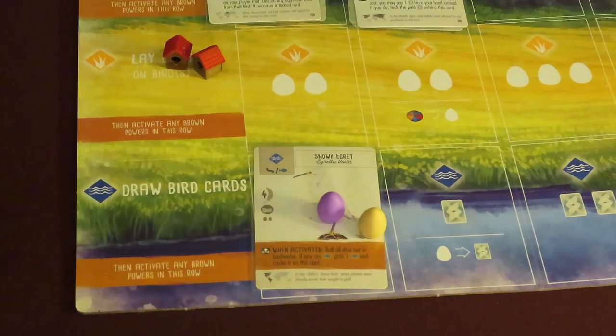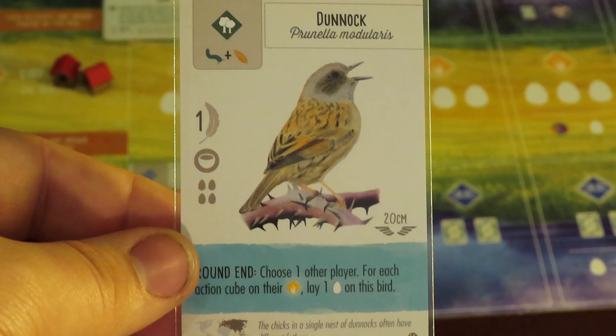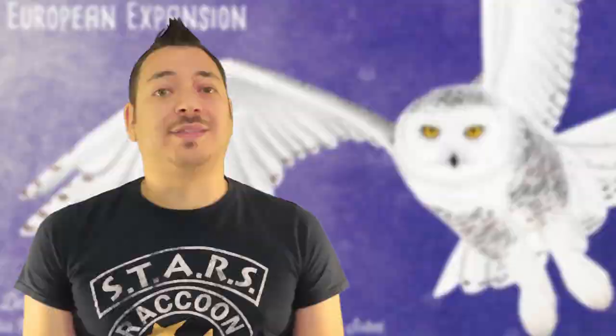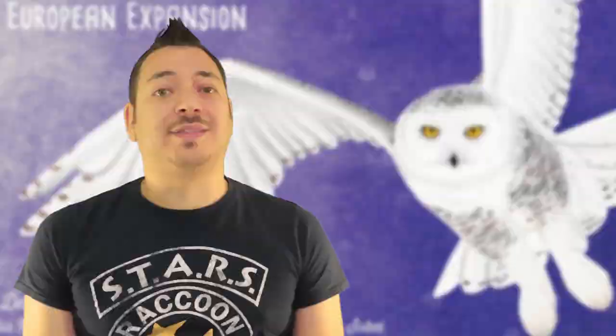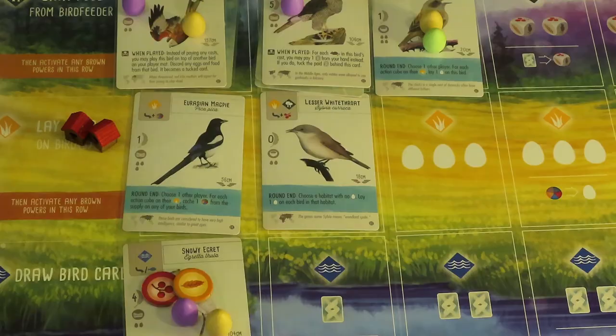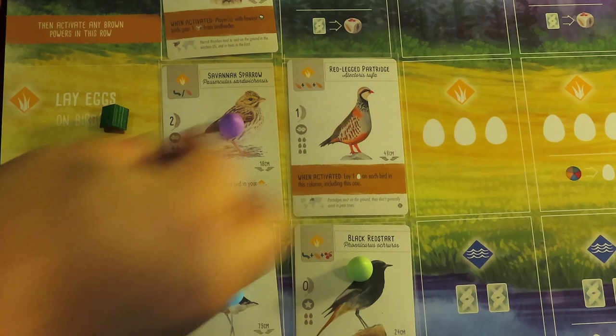Some birds really boost your ability to make a comeback. The Eurasian Magpie gives you 1 food token per action cube any one opponent of your choice has used this round — the food you collect must be cached on any of your birds. The Dunnock lets you choose an opponent and gain 1 egg per action cube they have in their grassland habitat, placed on the Dunnock. The Lesser Whitethroat or Black Redstart can help if you need eggs quickly — at the end of the round, choose a habitat without any eggs and gain 1 egg on each bird there. The Red-legged Partridge lays 1 egg on each bird in its column when activated.